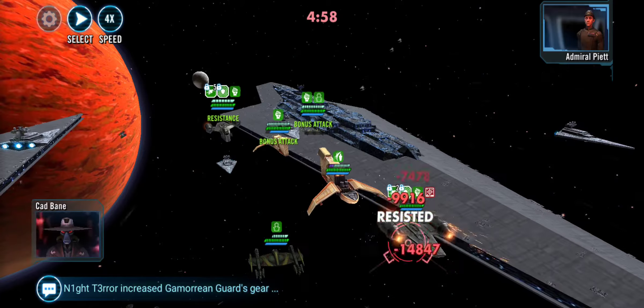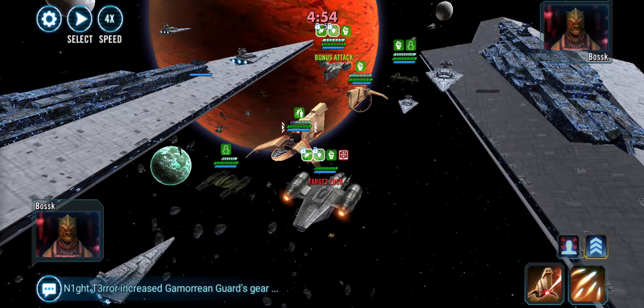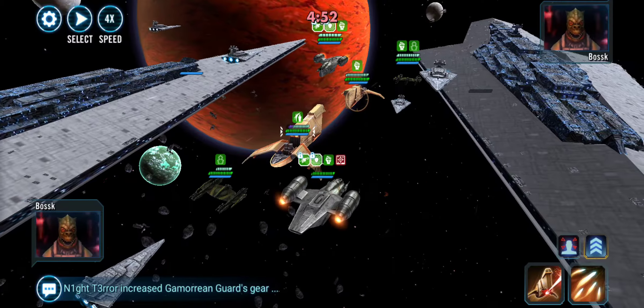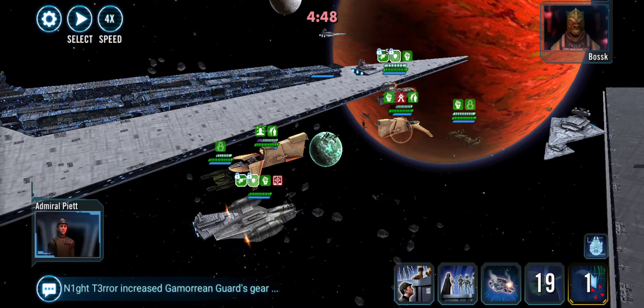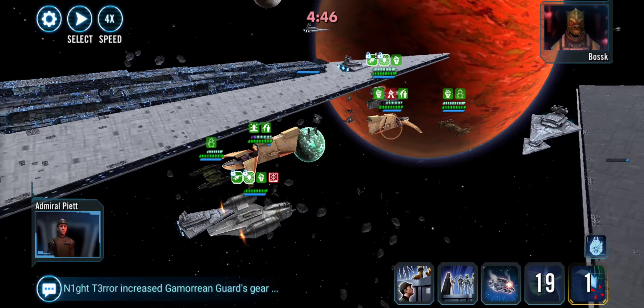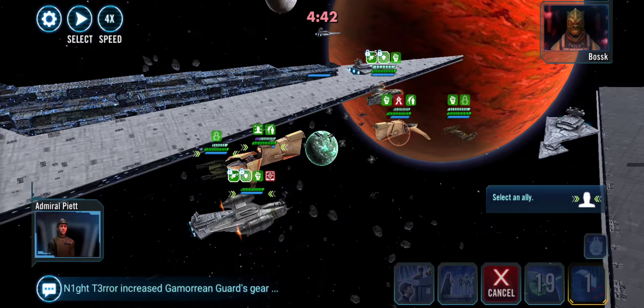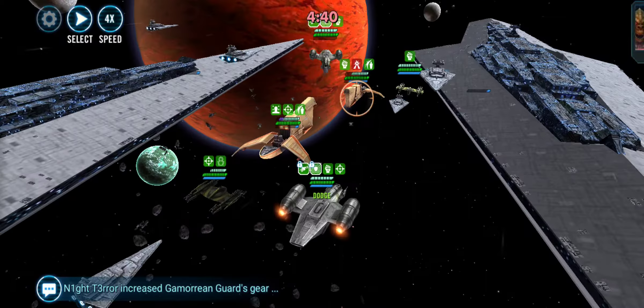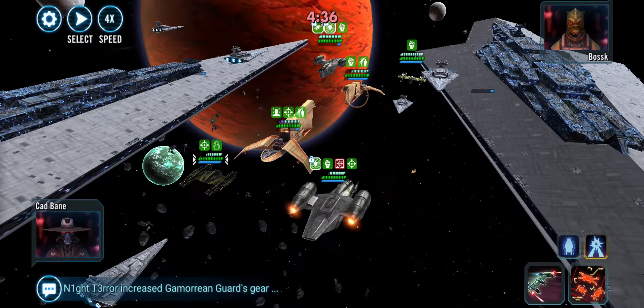They'll go first and smash my RC — that always happens. Now because they hit my RC, my HT will go. Always hit their HT — you don't want to give him any turn meter. I do the same thing whether I have all my mods on my R9 or not: I use this ability first, putting advantage on him. The advantage of going second is you fully heal up and give foresight before anyone's done anything.